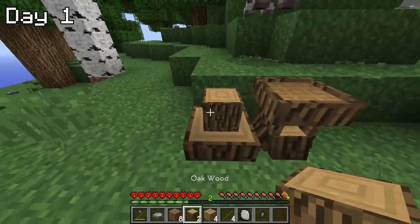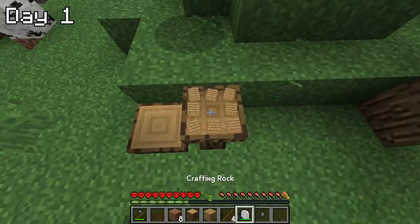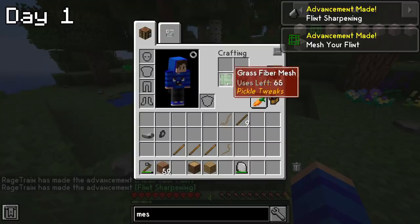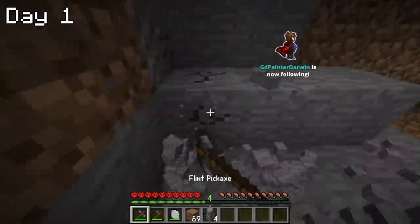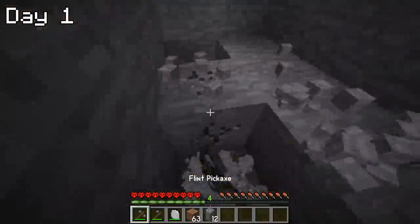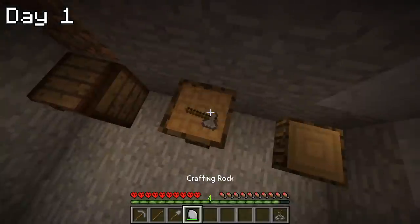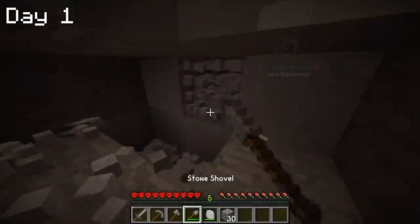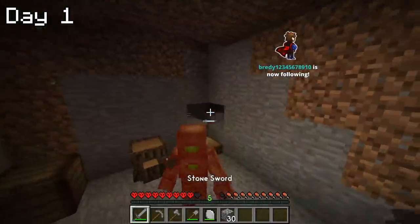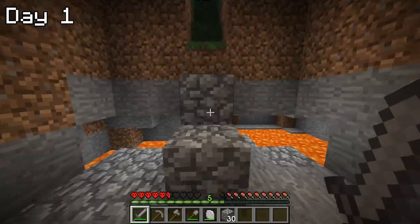I also made a chopping block to turn logs into planks and crafted the caveman version of a chest, which is just a chest but not quite as good. I then collected some gravel, converted it into flint, and used that flint to craft a flint pickaxe so I could clear out space for a bunker to call home. After clearing it out, I had a lot of stone, so I upgraded to stone tools. As I continued collecting resources underground, a golem wandered into my bunker and nearly killed me, but I managed to take him out.